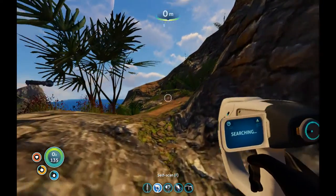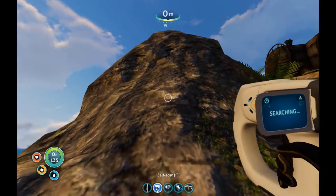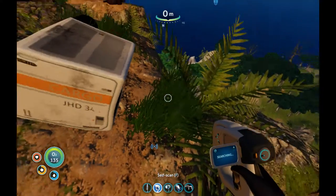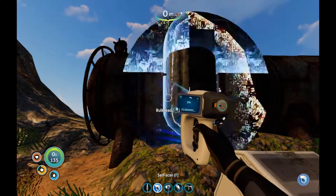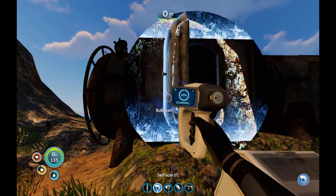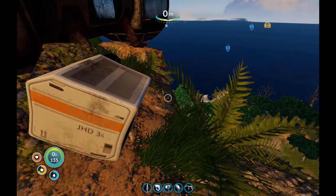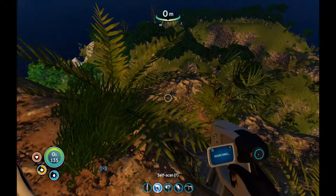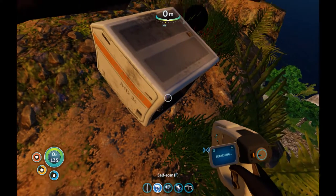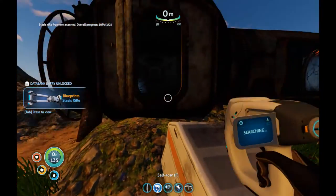Cloud cover — keep going. There's another one on the other peak. It means I can't build up here, unless I can destroy this. Let's see what we've got; let's see if there's any goodies. Be careful — don't want to fall. Bulkhead — new blueprint acquired! There's a stasis rifle. Definitely need one of those.